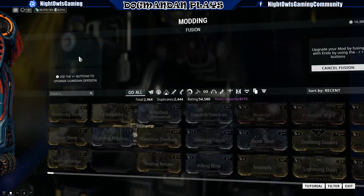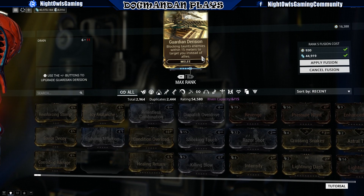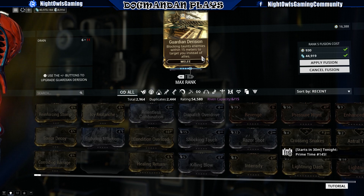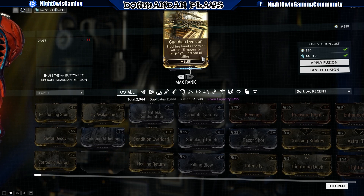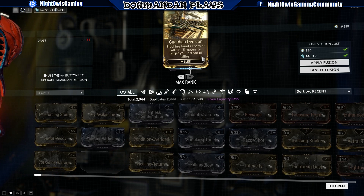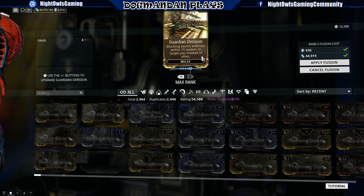Guardian Derision — let's rank that up. Blocking taunts enemies within 15 meters to target you instead of allies, so you can taunt enemies to protect your team. This is picked up from Prod Crewmen and is transmutable. If you're running a tanky frame and want to absorb damage, this fits the tank role perfectly — you can taunt enemies toward you to protect your Tenno teammates. I'm interested in trying this one out.